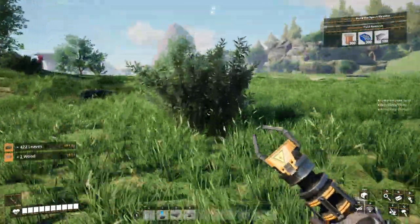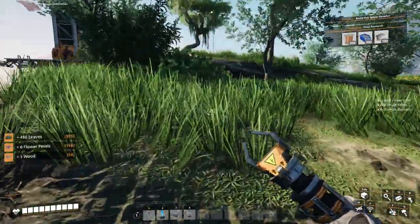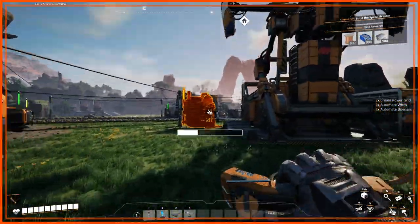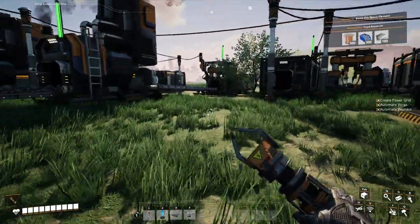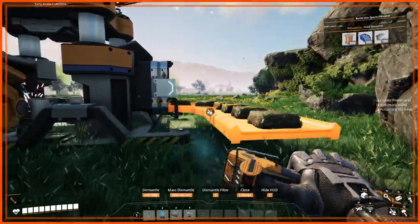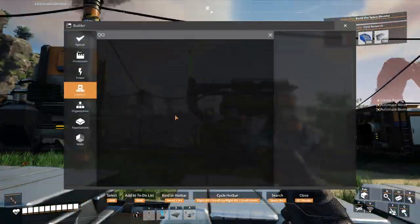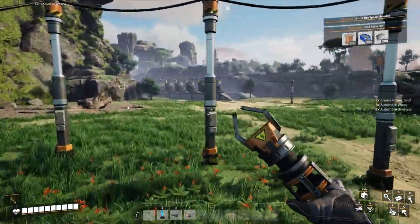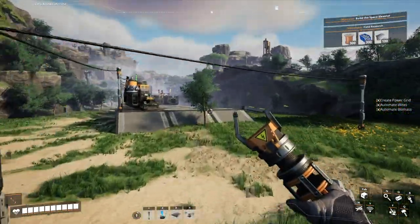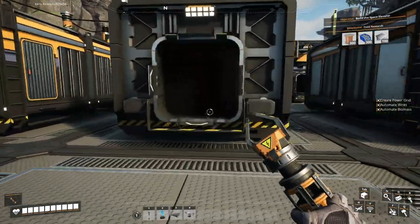I might tear down that one biomass burner by the hub since I don't need it anymore — it'll basically get moved to our power grid. I kind of want to start cleaning up the hub area because it's all going to get turned into a factory soon. I'll take this stuff down and grab some concrete — the biomass plant is producing concrete over there which is good. I'll drop this off and find a good vantage point for the factory.